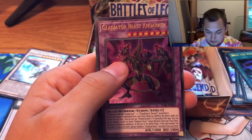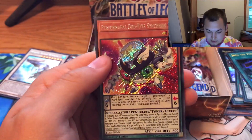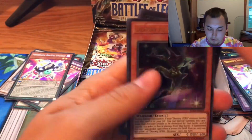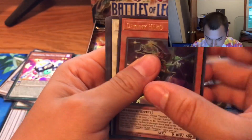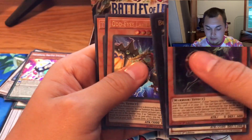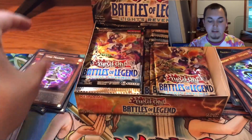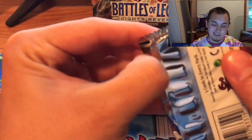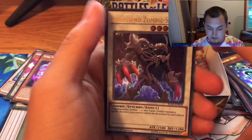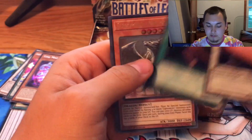Space Time Transcendence, Gladiator Beast, and a Perform pack. I think we'll get Psy-Frame — Psy-Frame Lord. Destiny Hero Dreamer, Arch Fiend Zombie Skull, Yata's Lancer, and Time Maiden. Not quite what I was predicting, but we'll see. Still ways to go, nothing to get discouraged about.